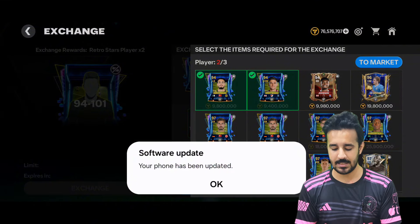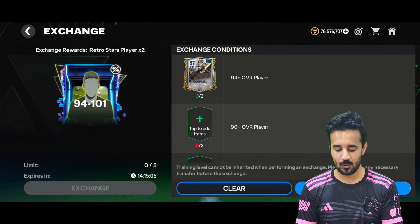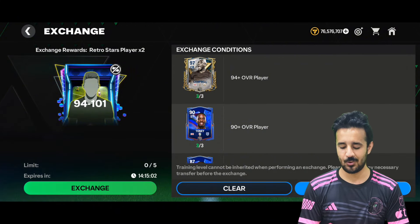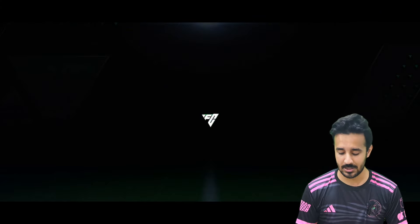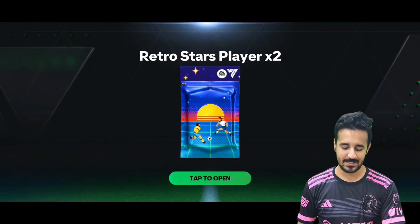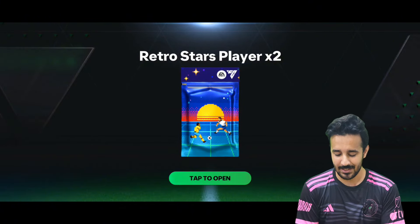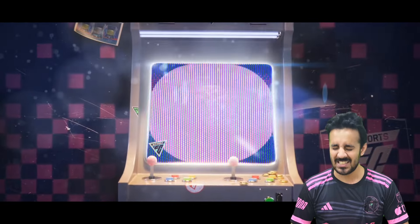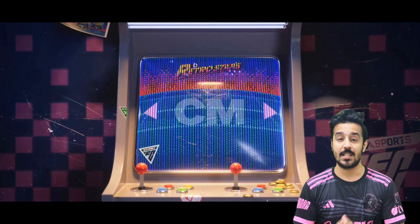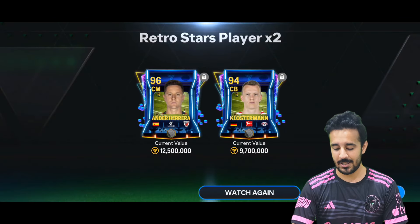Now doing the 94-to-101 exchanges — I'll open at least five packs. These cost around 100 million coins, but we have to do anything for Ronaldo. First pack: waiting for the timer... come on, give me Ronaldo! We get a Spanish player — a CAM — not Ronaldo. It's from Athletic Bilbao: Andre Herrera, 96 rated. Okay, moving on.